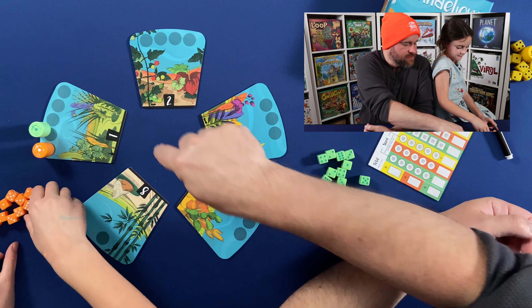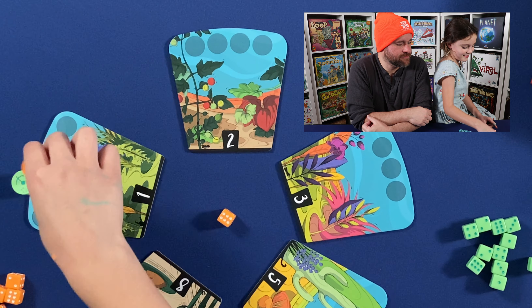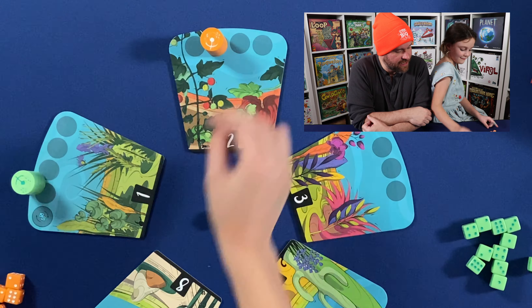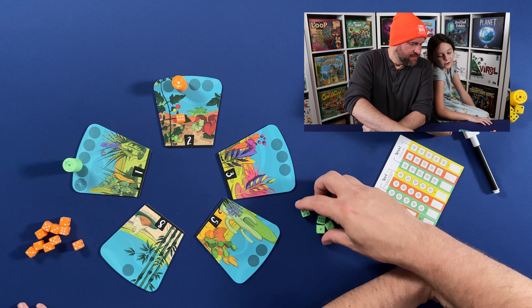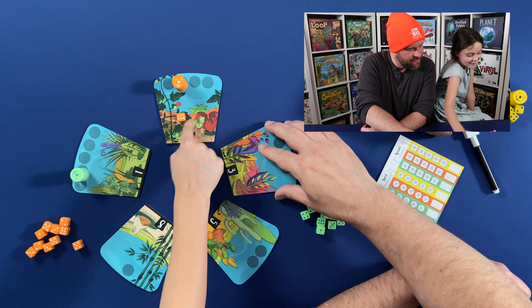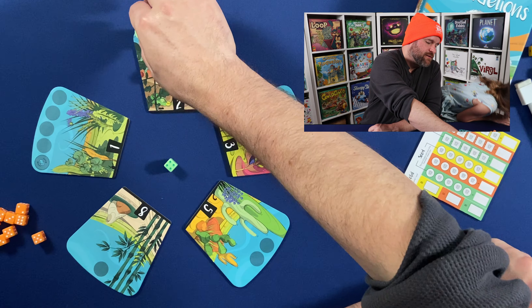Alright, so now you're going to choose one of your numbers and put it right in the middle of the gardens. One, two, three, four, five, six. Then put your die on that garden there. Alright, I'm going to play a four and go one, two, three, four. And we'll play six — one, two, three, four, five, six. Nice.